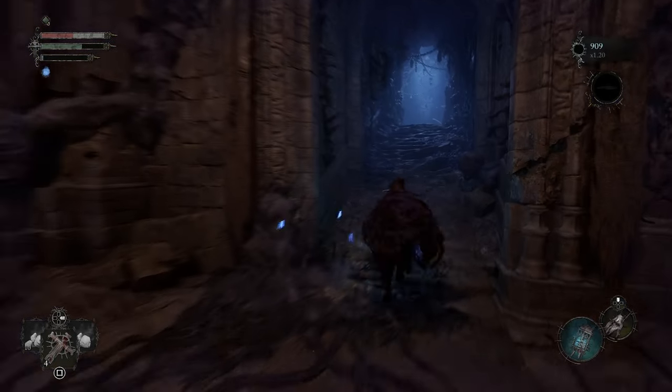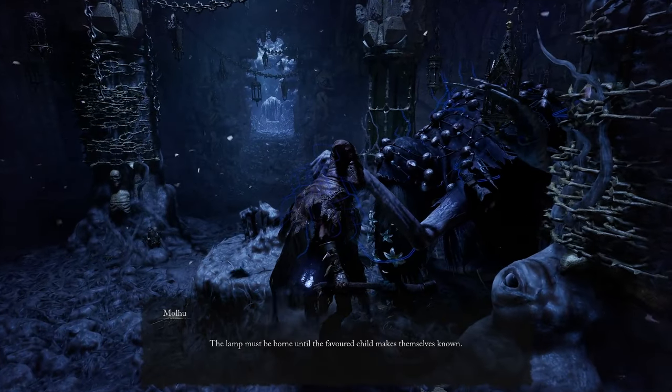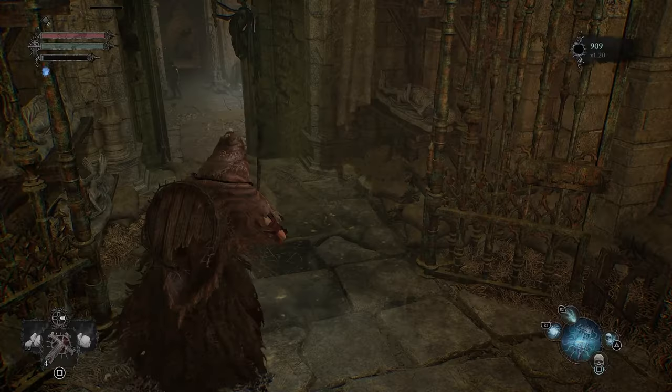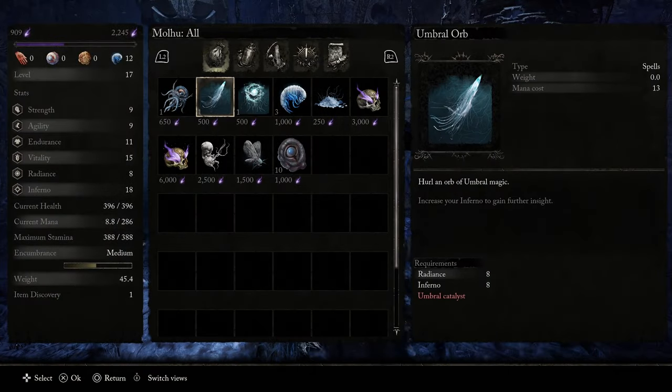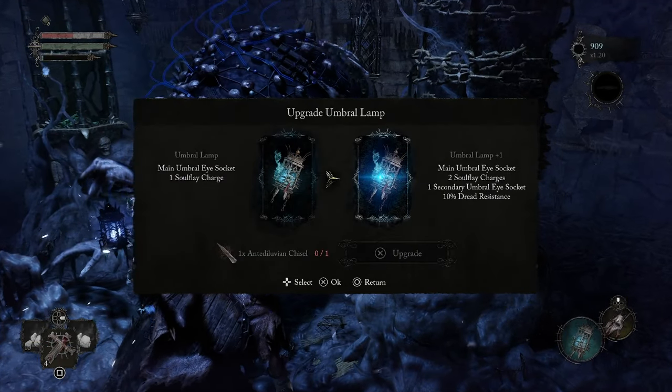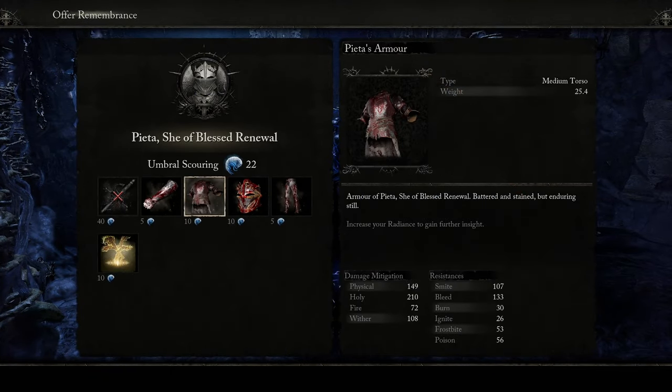Once you reach the hub area of the game, Skyrest Bridge, you'll find a creepy NPC named Molu hiding up a set of stairs by the Vestige. You have to shift into the Umbral realm to see him, and once you do, you can speak with him to purchase items, upgrade your Umbral Lantern, or later on, offer items called a Remembrance to purchase boss items.